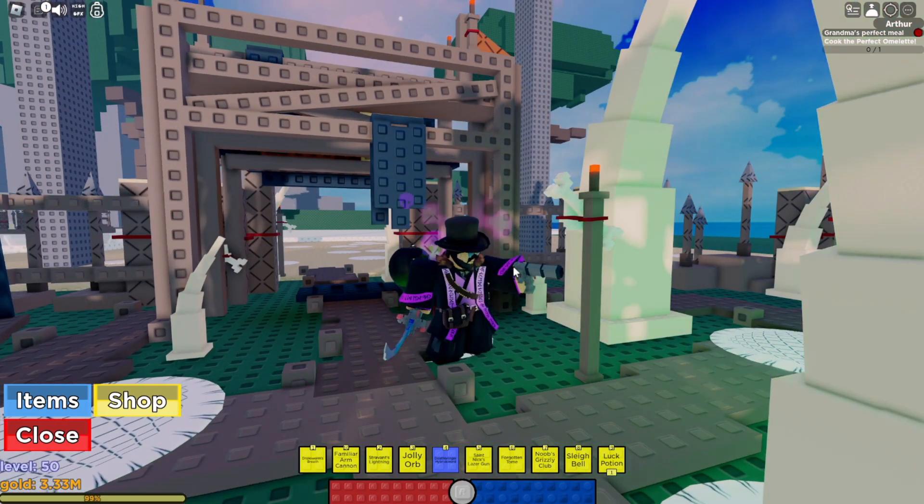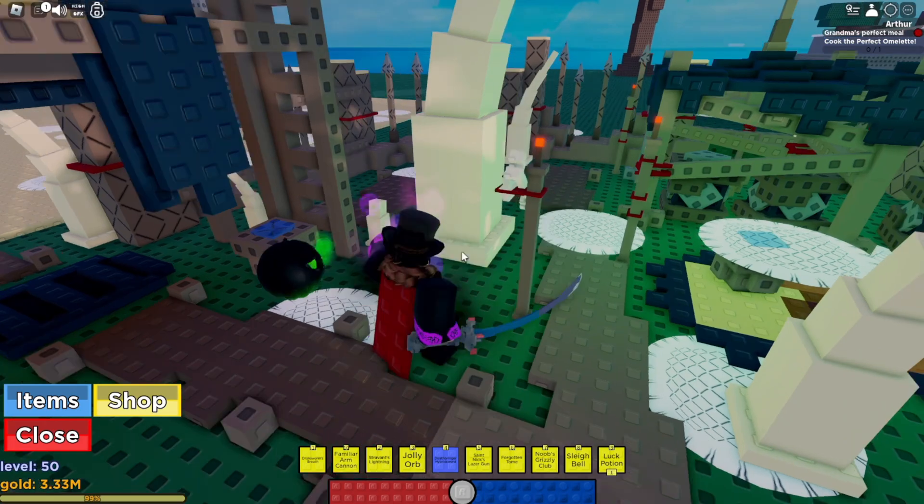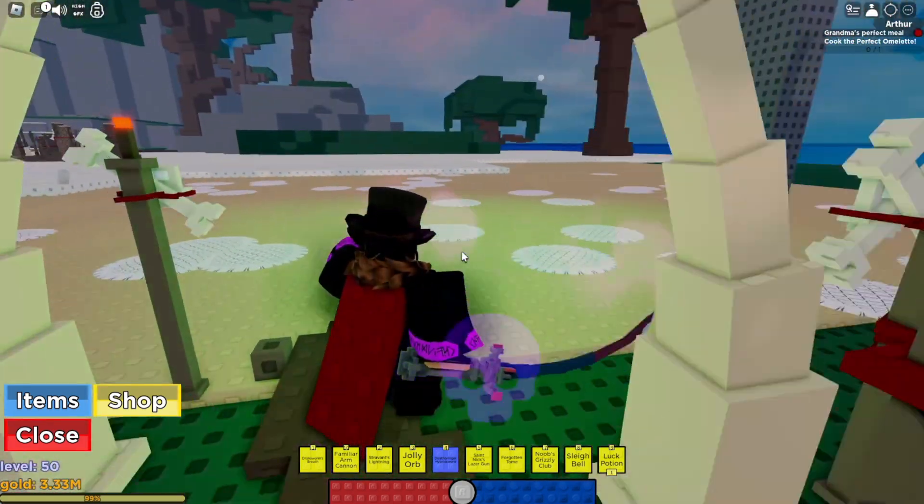Some people said that it can only be dropped when the chest is white, though I actually got mine from a rare chest — just a plain blue one.